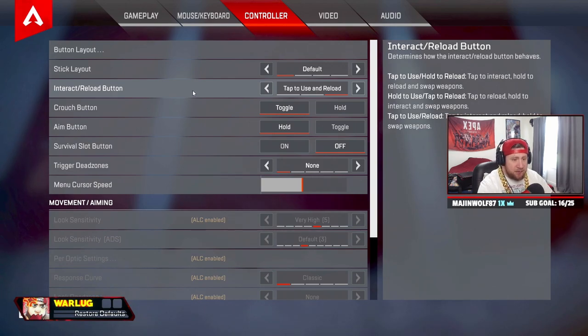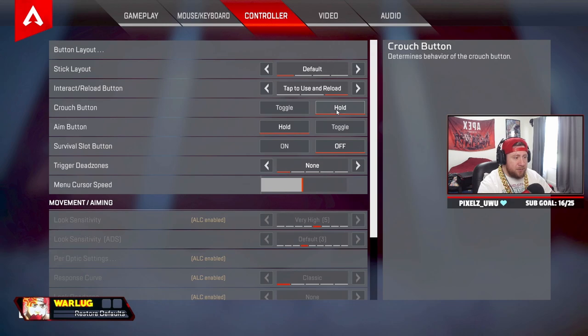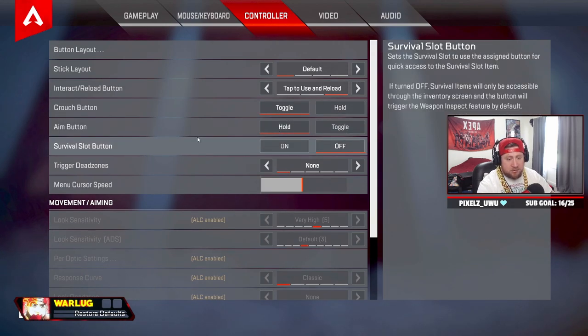Tap to use and reload — this is a great preference option so you don't have to hold to reload. This was a big problem for controller players especially behind knockdown shields or doors. In Season 14, Respawn implemented a way to tap to reload or use behind a knockdown shield without opening a door or attempting a revive — there's an interact prompt that pops up. Crouch — always toggle if you want to bunny hop on controller.